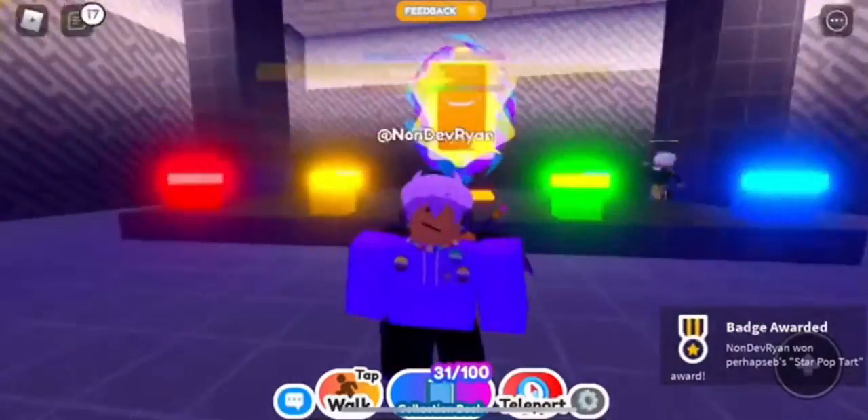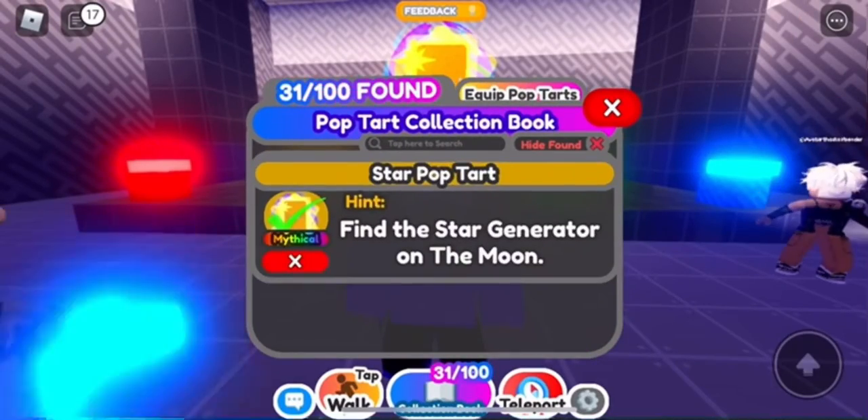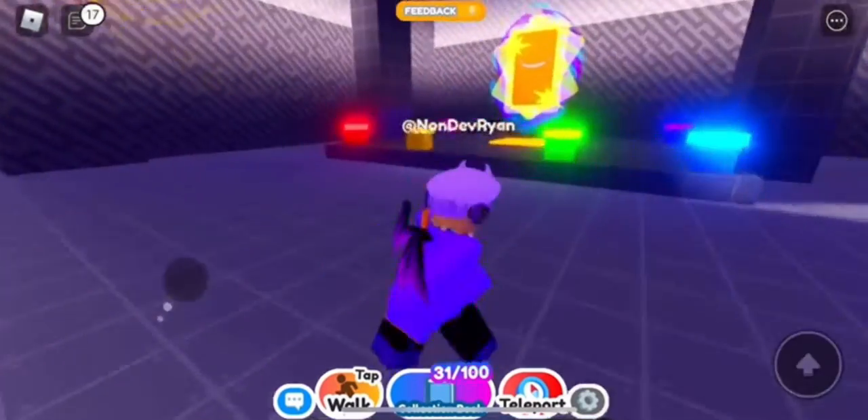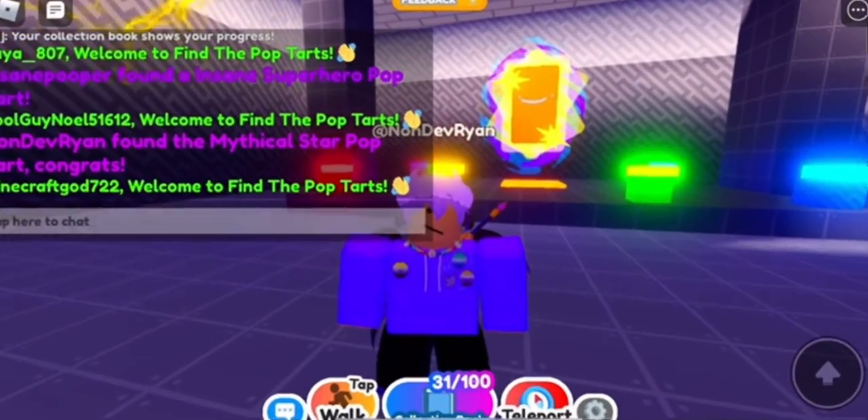Then all you want to do is touch it and you should receive a badge at the bottom of your screen indicating that you now have the pop tart in your deck. That's all you need to get this pop tart — really simple. You just need patience. I hope this was helpful. It's been a pleasure and until next time I'll see you guys in the next one.